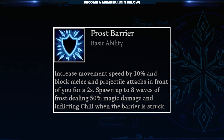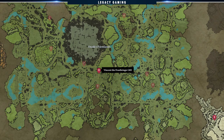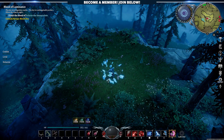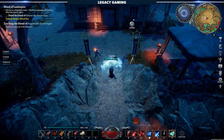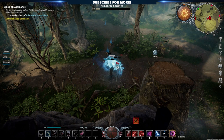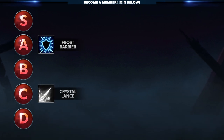Next on our list is Frost Barrier. This shield increases movement speed by 10% and blocks melee and projectile attacks in front of you for two seconds. It also spawns up to eight waves of frost, dealing 50% magic damage and inflicting chill when the barrier is struck. To unlock Frost Barrier, you need to kill the V-Blood unit Vincent the Frostbringer, who can be found patrolling the roads of the Dunley Farmlands — I highly recommend tracking him at the Blood Altar since he covers quite a bit of ground. Shields are incredibly powerful, and Frost Barrier is really no exception. The damage component — those waves of frost — in conjunction with the chill effect is a strikingly good combination. It performs well in both PvE and PvP, and if you lean into a frost build you can really capitalize on that chilled effect. The waves of frost are designed well, and if something hits the shield, the enemy will most likely pay the price. This is a great ability that functions well across the board and checks off a lot of boxes, which is why it's getting an A rank.